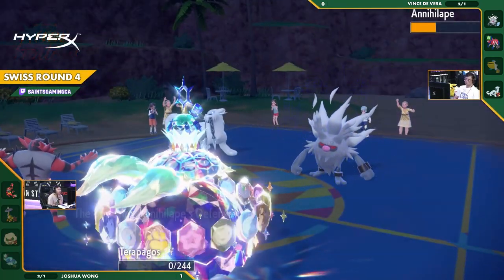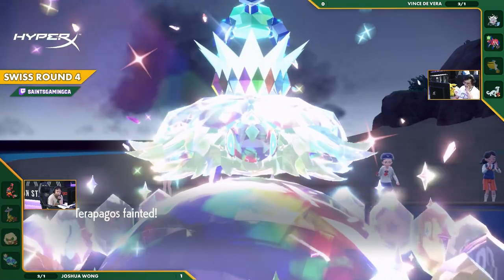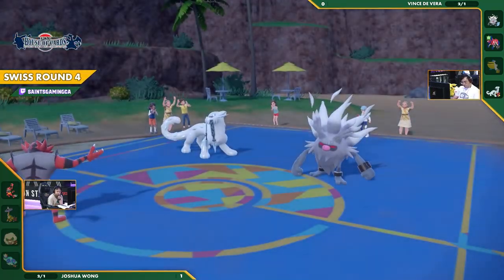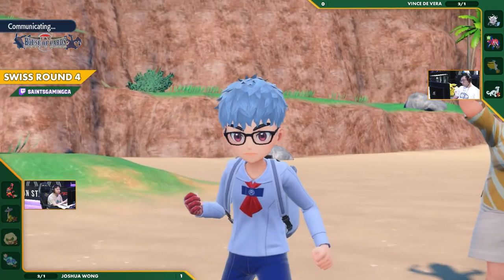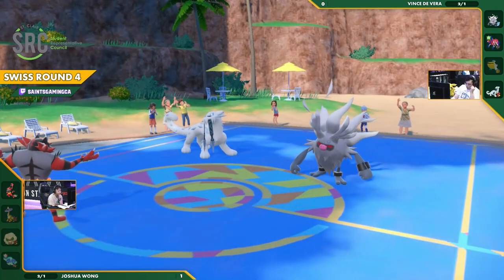Stellar Star Storm comes through! And it's just down to Incineroar. This is a very safe play from Vince's side — you know that this Terrapagos can't Protect, and it's the only thing threatening damage at this point. Seeing this, Joshua concedes, and we are going on to a Game Three.